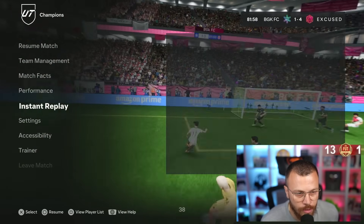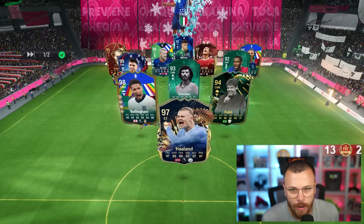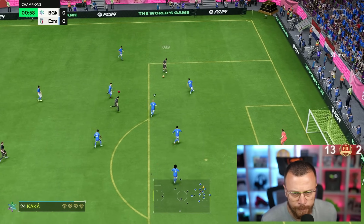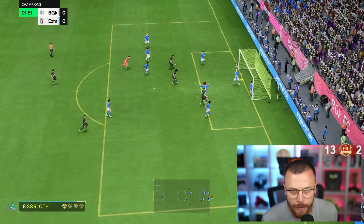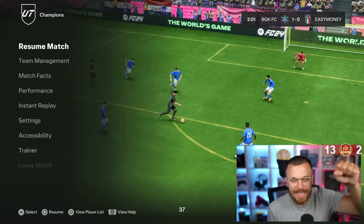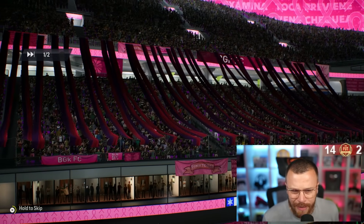We lost it. Martínez, Virgil van Dijk, Bellingham, Socrates, Haaland — what a save, is this guy giving me a free win? He's out — thank you! Balak, Ferran Torres — we go for 60 wins now, let's do it!